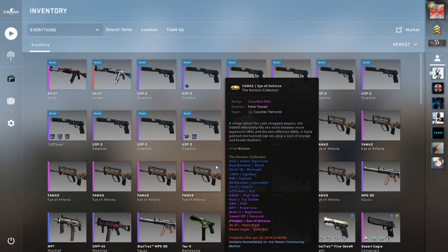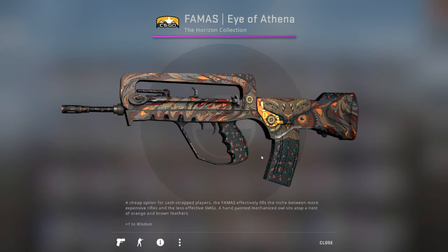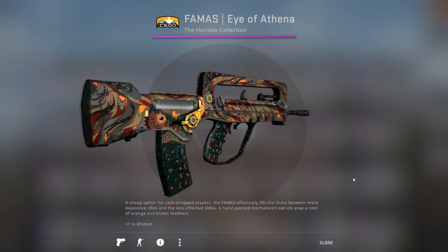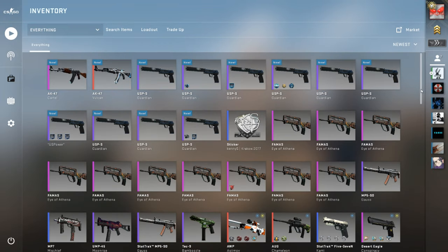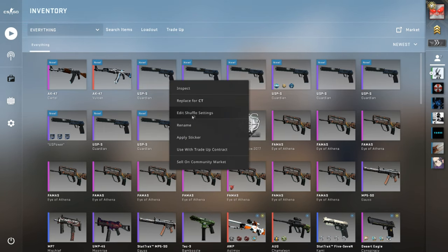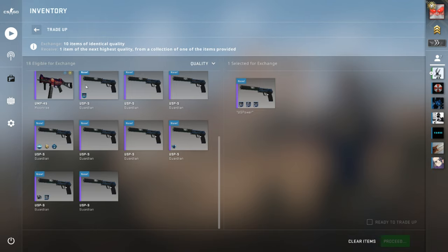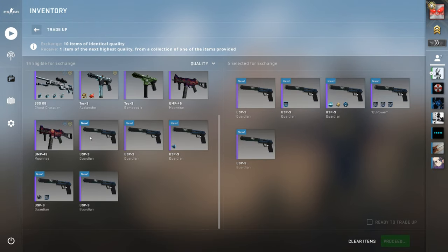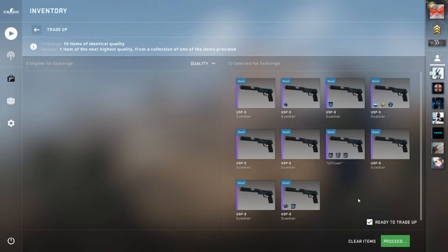USP Guardians or Eye of Athenas next? By the way, the Eye of Athena is a really cool skin — I'm probably going to switch my Famas into this at some point. Alright, USP Guardian for the AK minimal wear. We've got some AK luck going, we might get three AKs in a row. Let's see — there we go. The new trade-up interface is kind of dumb; I wish it was the old contract style since it instantly shows you. So if we get the AK Redline and it is actually minimal wear...